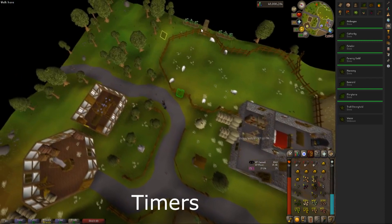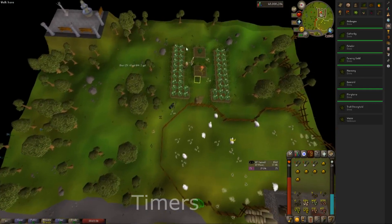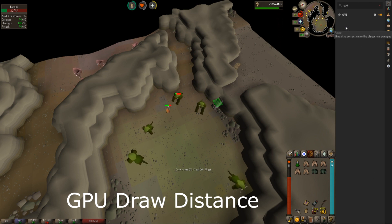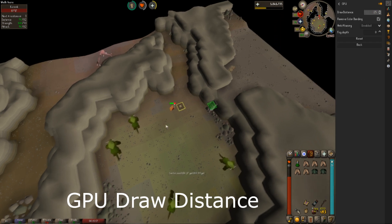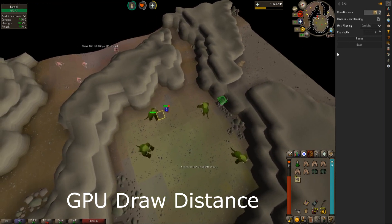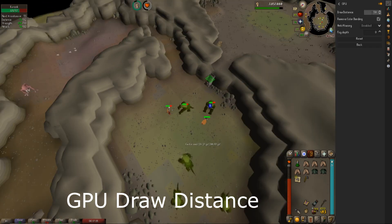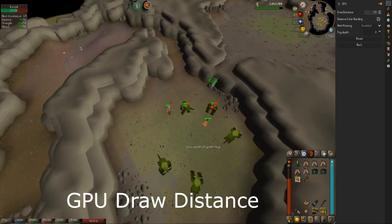It says my herb patch is done, and since I'm just sitting here thieving anyway, I might as well come over and pick and replant some more herbs. This next one is a really fun one — it's under the GPU settings. You can set the draw distance to whatever you want. It defaults to 25, but if I set it to 40 and hit enter, it increases the view distance. It looks like 50 is the max — if I go to 55, it doesn't change.